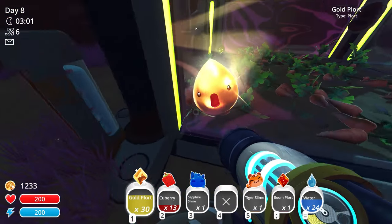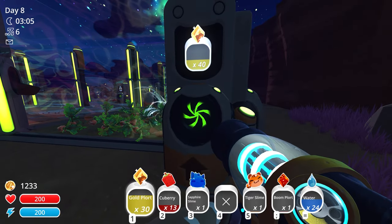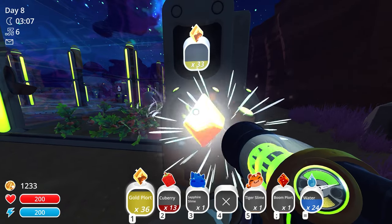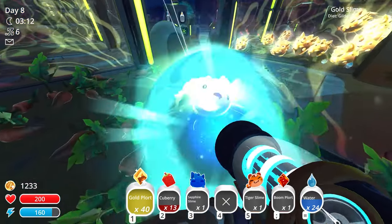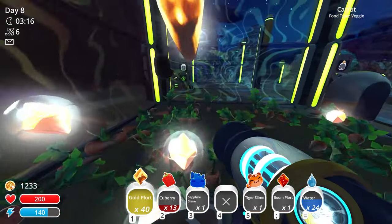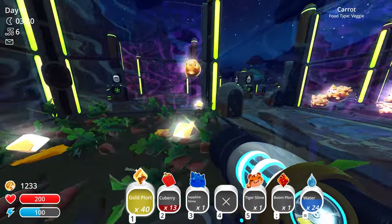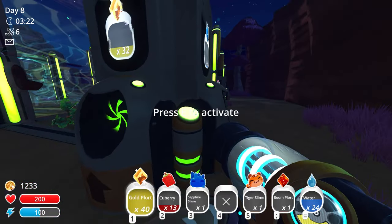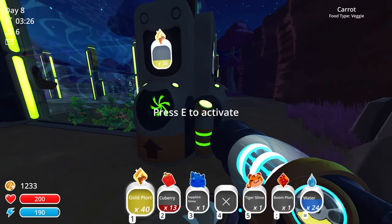Let's grab those plorts. This gold slime is just hanging out in the corral endlessly providing unlimited plorts - look at that, 40 gold plorts already! He hasn't eaten anything, just been bouncing around. I could just keep forcing him around like this and every time he bounces we get more gold plorts. There are also carrots growing everywhere, so we'll have unlimited carrots too.